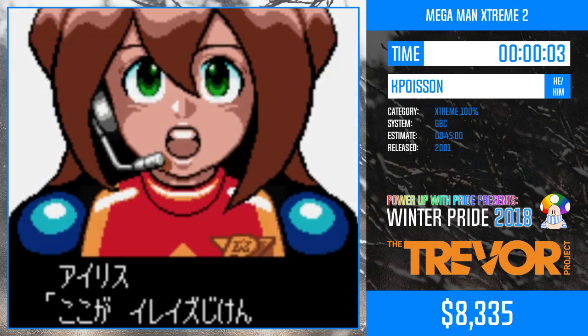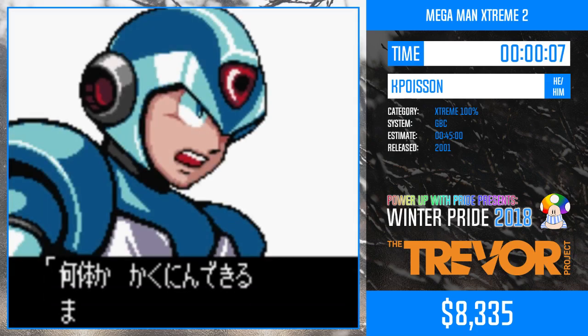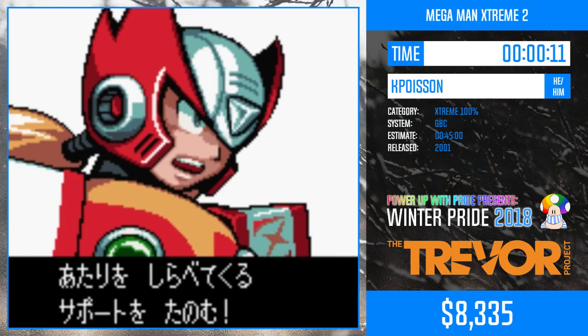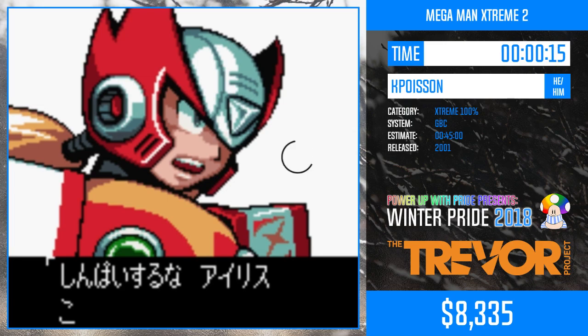And we're off with the best part of any speedrun: unskippable cutscenes. Unfortunately, much like the Zero series, these cutscenes are unskippable, but you can speed the text up by holding down the A button.